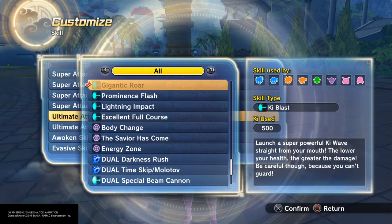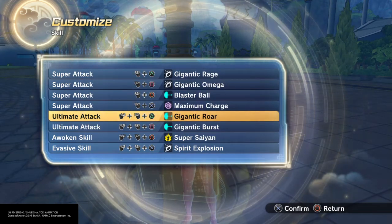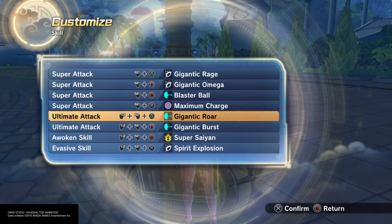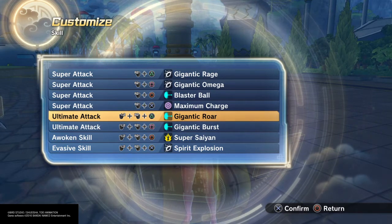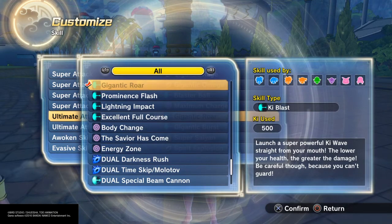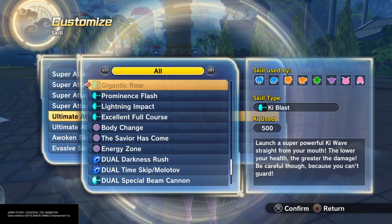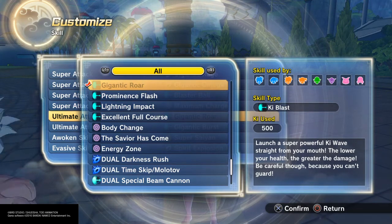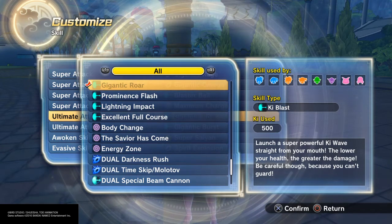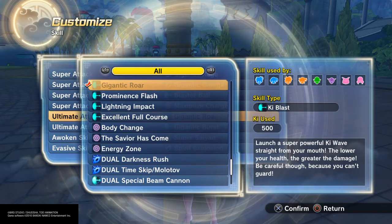Gigantic Roar — be careful because you technically can't guard during any of your supers. Just about every super or ultimate can be interrupted; it just depends on the move and the timing window to stamina break someone during a certain ultimate, which leaves little to no room for some of them depending on how quick they are. That makes them especially dangerous in one-on-one battles. Gigantic Roar is one hit, and it's not like a traditional beam — they don't fire it straight forward; it goes a bit of a distance. The best way to describe it is as a ki blast you want to fire up close or at medium distance, not really something you want to try firing full screen.